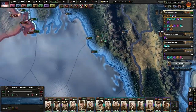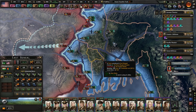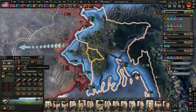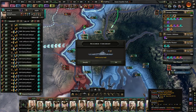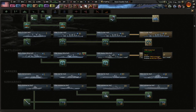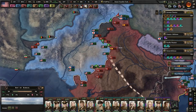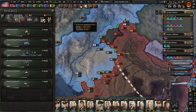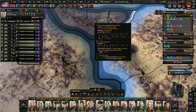With this peninsula done, now we can reinforce our soldiers in India and West Bengal. We've finished the 1944 carrier hull — even though we don't have that much carrier or naval experience, to be honest.